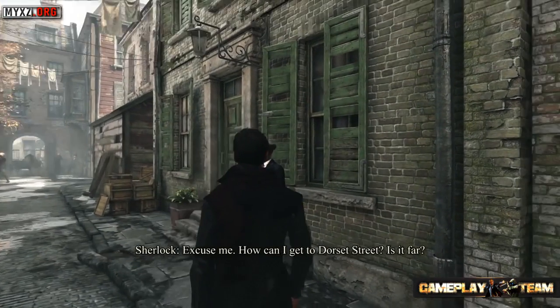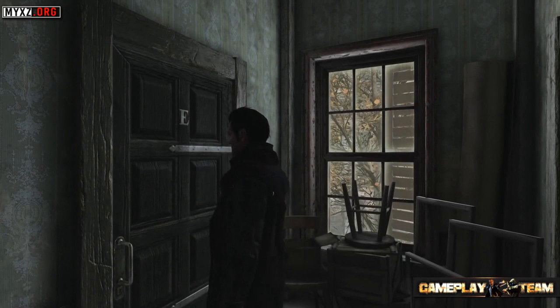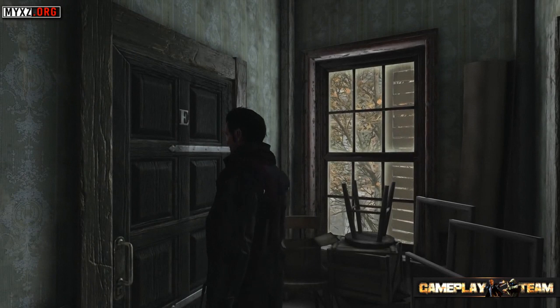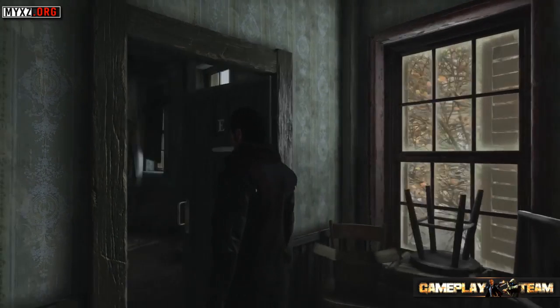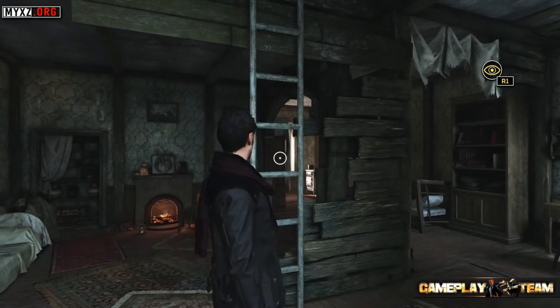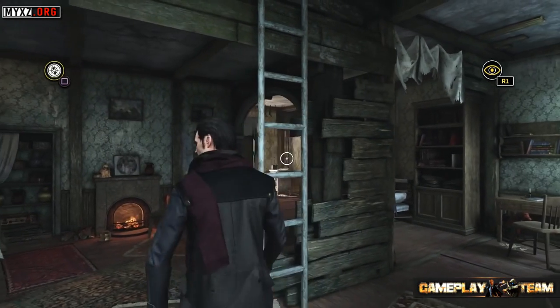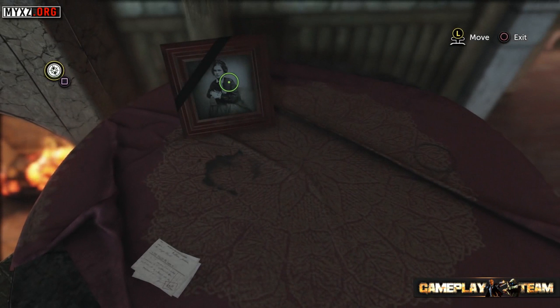Once at Whitechapel, you must find Tom Hurst's apartment using the address he gave you. You can ask bystanders for directions, knock on doors, and look around using Sherlock's power of observation. A passerby advises: 'You're going the wrong way — you need to go back and go through the arch.' A few moments later, we arrive at the Hurst's apartment on 12 Dorset Street, where we can start looking for clues about George Hurst's disappearance.